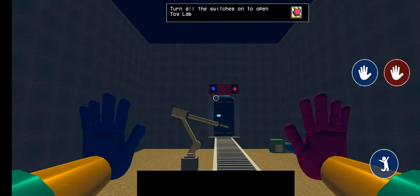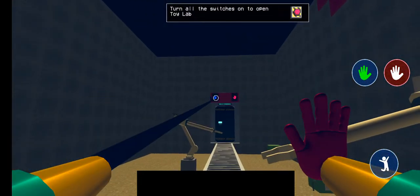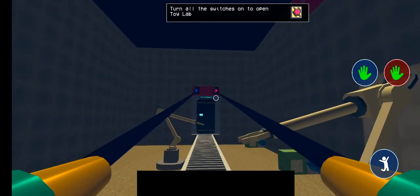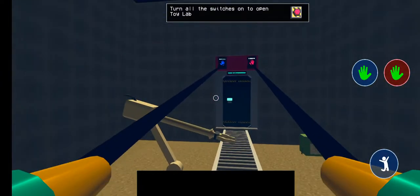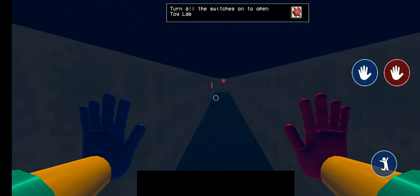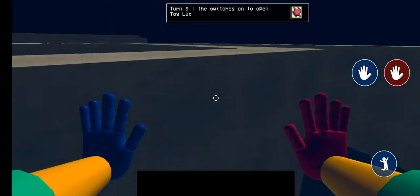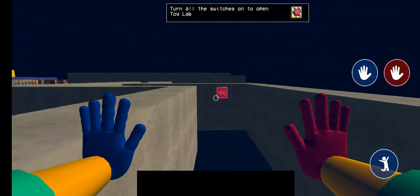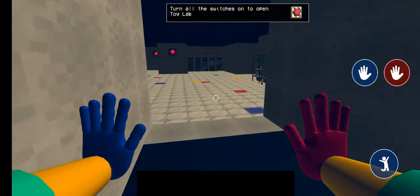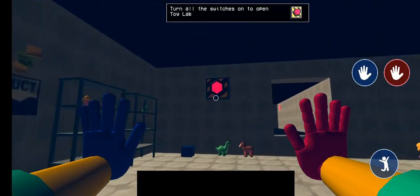Turn all the switches on in the Toy Lab. Does this game seriously not have a ceiling? Someone could cheat. There's no freaking ceiling. Not even — oh my God. Turn on all the switches.